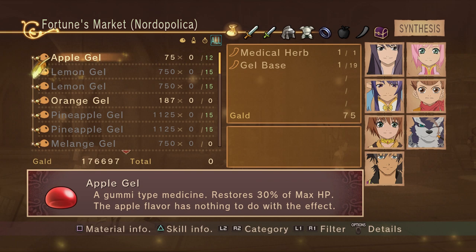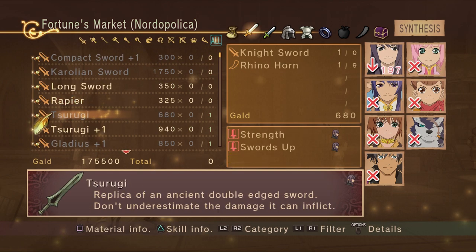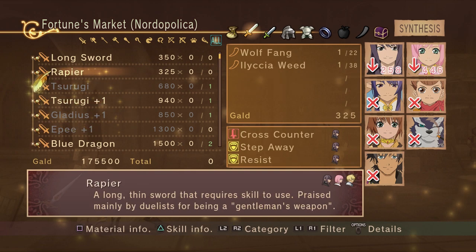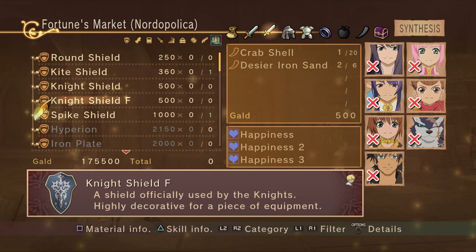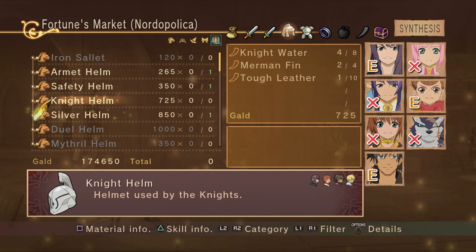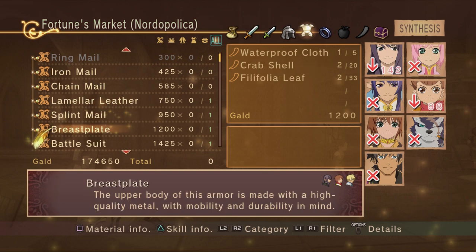Crafting is very simple as well. You just go to any weapon shop or even an item shop and go to synthesis. The items you can craft and the materials you need are listed right there. I never really had a problem finding the items I needed. As long as you kill enough enemies traveling from town to town, you're not really going to have to grind for basic gear. Some of the more advanced gear, yes, but stuff to just keep you going won't be that bad.